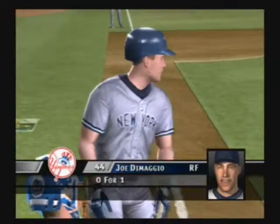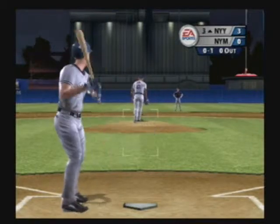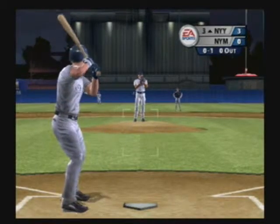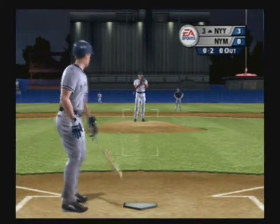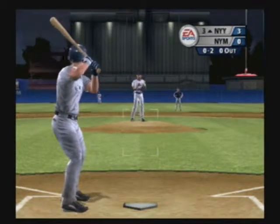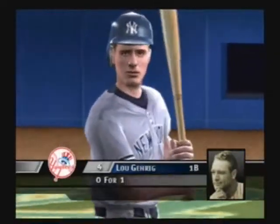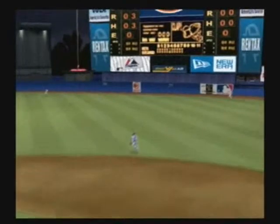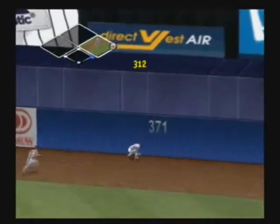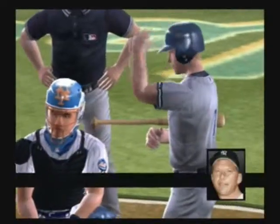The top of the order coming up. You don't want to see this guy on at all — you get him on first and it'll end up at third before you can blink an eye. Pulls it foul. On the ground — they get the out on the play. Digging in, Lou Gehrig. Lined sharply and through — a base hit. He's on first with a base hit. That was a good-looking swing.